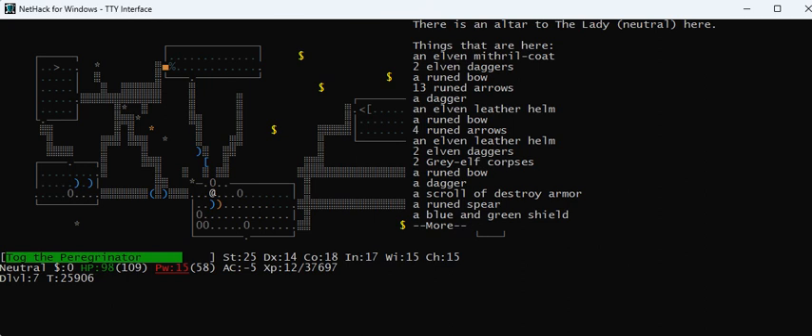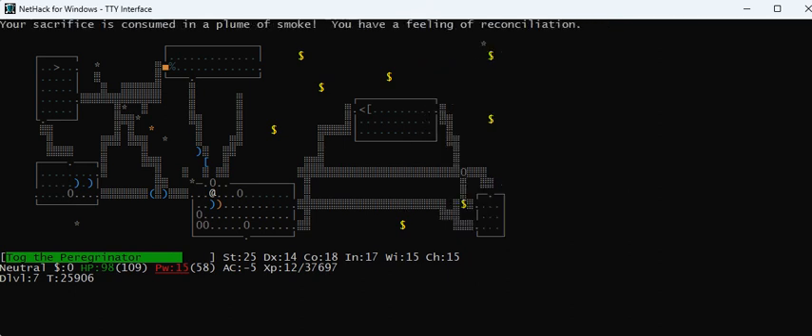I offered a corpse and got a feeling of reconciliation. I'm going to pray. I got stealth, which is great. It's not as helpful in NetHack 3.7 as it was in 3.6. I'm not sure in this game if I've got sleep resistance, so let's eat the other elf corpse. Now I've got some items to deal with — a couple of daggers and a scroll of destroy armor I want to pick up. Scrolls always go in my bag. The shift-P command to put items in the bag is new in 3.7 — it's awesome.